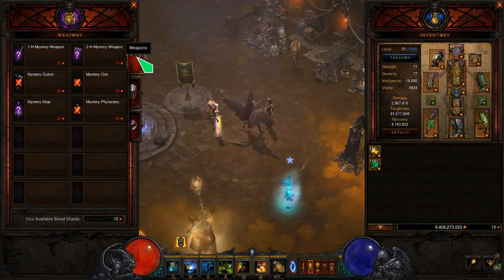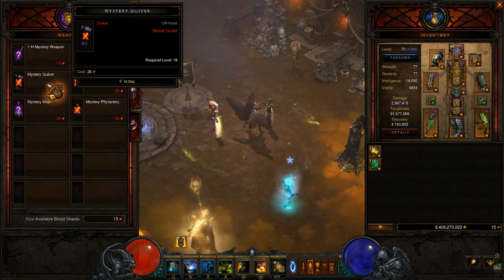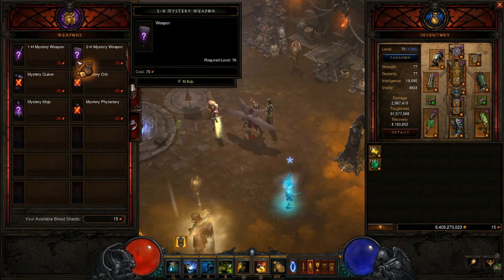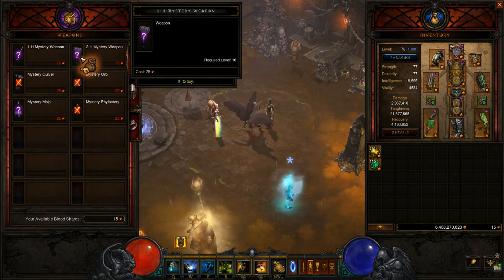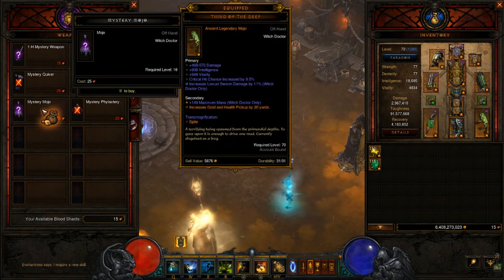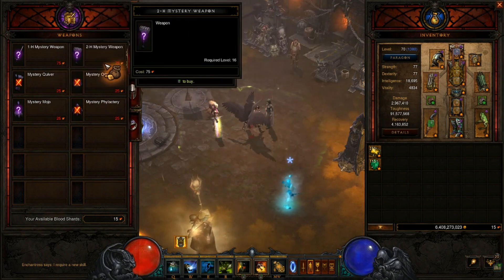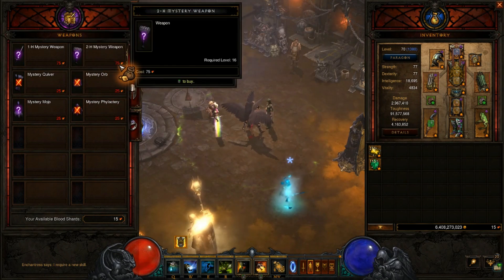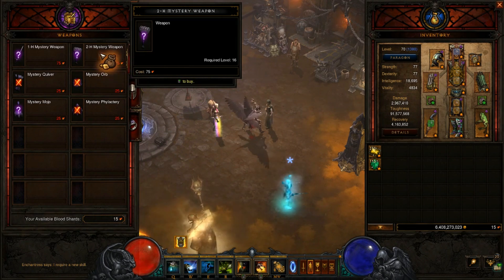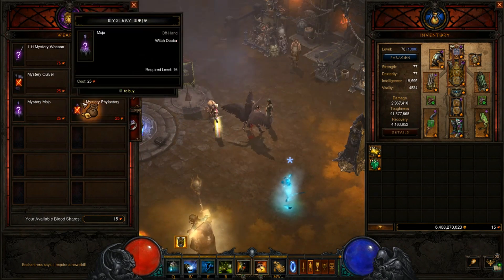There are three tabs here. This is the weapons tab. Through the weapons tab you can gamble for any weapon available in the game - weapons and off-hands. So one-handed weapons, two-handed weapons, a quiver if you're playing a Demon Hunter, an orb if you're playing a Wizard, a mojo if you're playing a Witch Doctor, and also the phylactery if you're playing a Necromancer, which is the newest class. They don't all cost the same - for weapons she requires 75 of this currency to gamble for one, and 25 for the off-hand weapons.